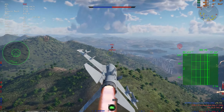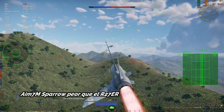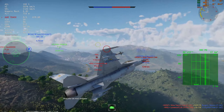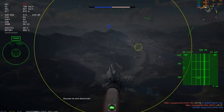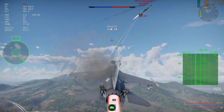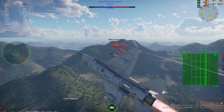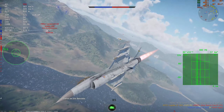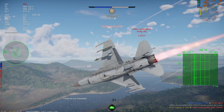Como dije, llevo los Sidewinder AIM-9M. El mejor misil que tiene hoy la facción de Estados Unidos de guiado por infrarrojo, es decir, un misil con sensores que buscan fuentes de calor. Es la versión M. La verdad que es bastante parecida a su versión anterior, el Sidewinder AIM-9L, pero tiene un par de mejoras que lo hacen un pelín mejor. Tampoco es una locura la diferencia, pero es mejor.